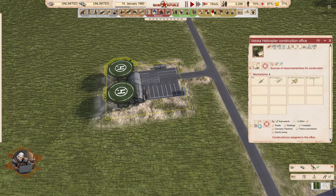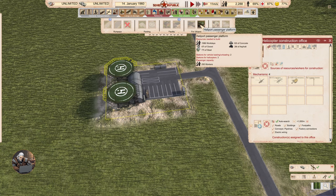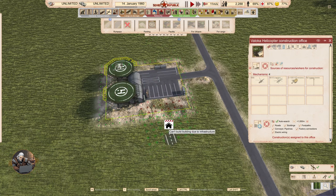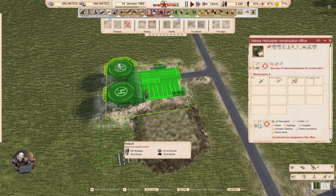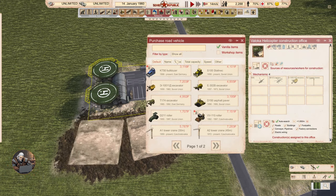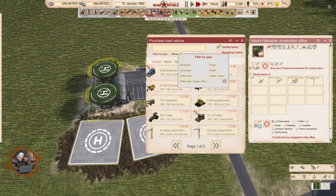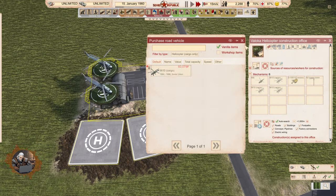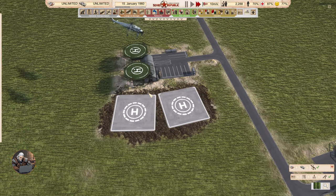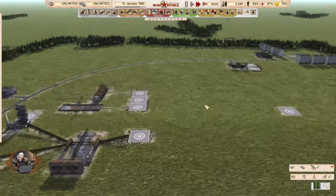Can we add more heliports? Maybe that will help. So if it's on green — let's see. That's probably going to allow me to buy more. Yes! So you can add more parking areas for your helicopters and now you will have more helicopters bringing things to your construction.